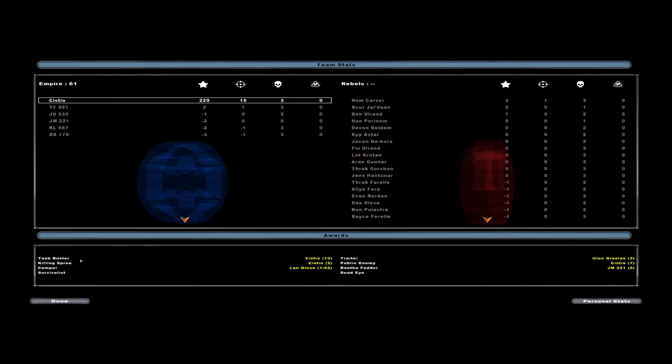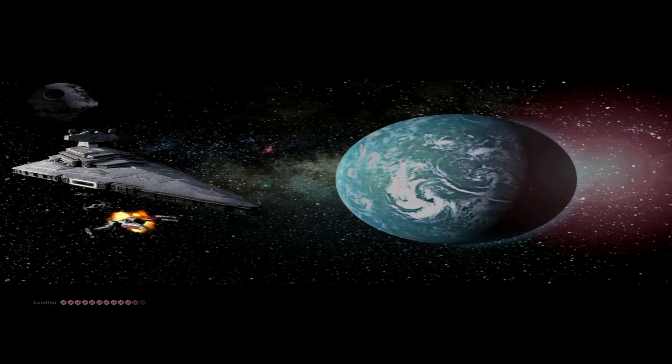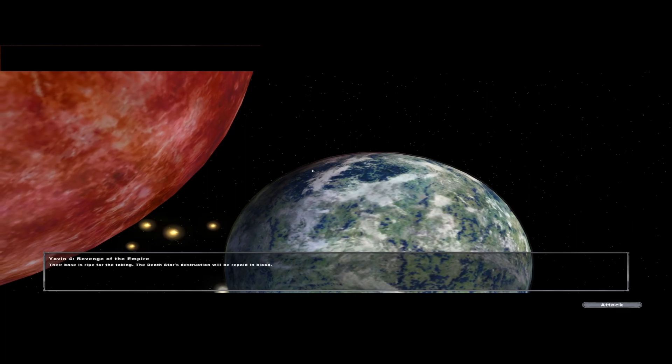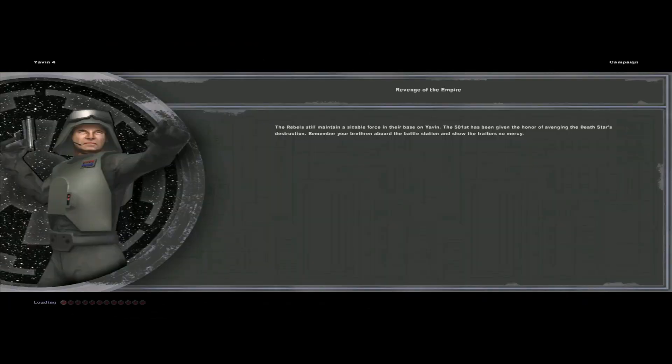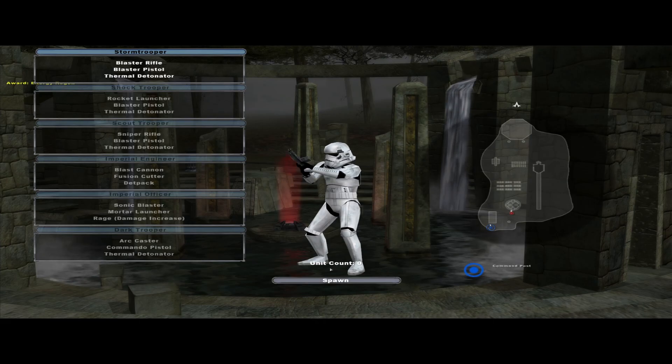It didn't feel like hundreds — yeah, see, 16. I think you got your numbers wrong, buddy. Revenge of the Empire — their base is ripe for the taking. The Death Star's destruction will be repaid in blood. The 501st has been given the honor of avenging the Death Star's destruction. This is another good one. By the time we landed on Yavin, whatever shock we'd felt at the destruction of the Death Star had been replaced by anger. For months, we'd treated the rebellion like a disobedient child, only to be repaid for our tolerance with treachery on an unimaginable scale. I don't remember much of the fighting — I guess we won. Everything is rage at that point.